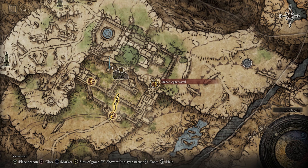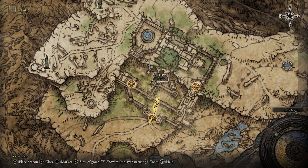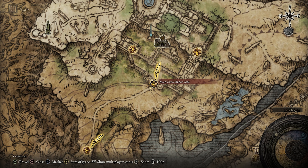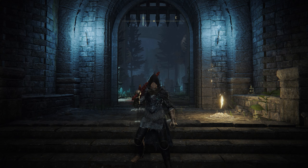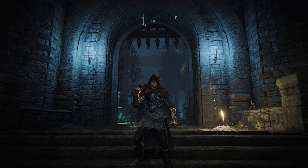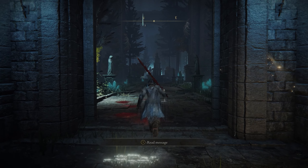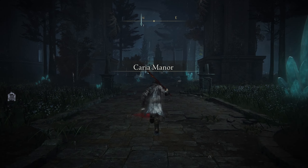If you have a couple of the graces throughout this manor, it will make it easier and you'll be able to get this Ash of War a little bit quicker. But for the sake of the video, we're going to start from the main Gate and show you exactly how to get there without having to fight anything. We're going to stay on the main path and continue to sprint so that we don't have to fight any of the hands that are wandering around in this manor.